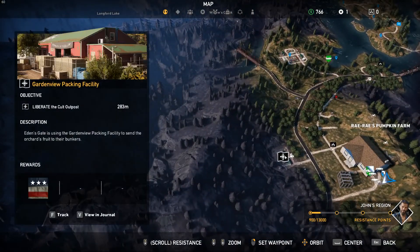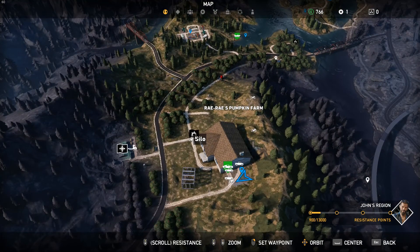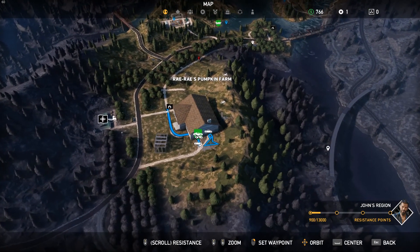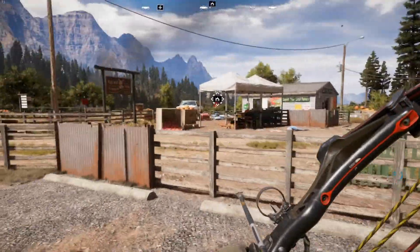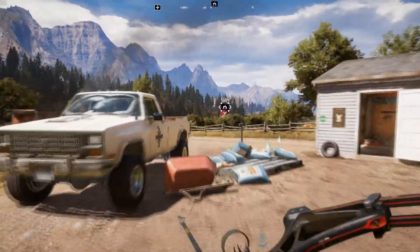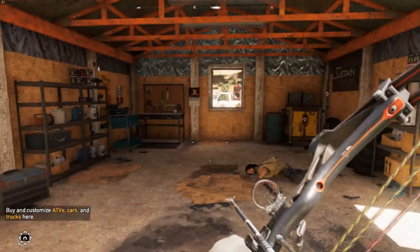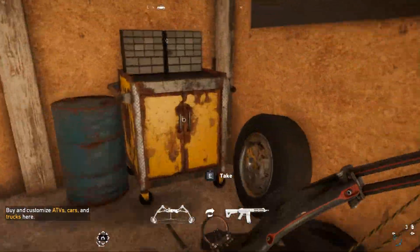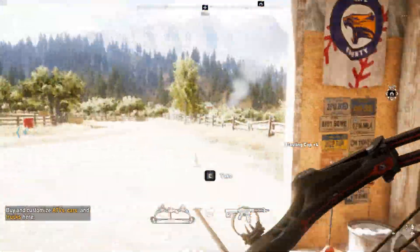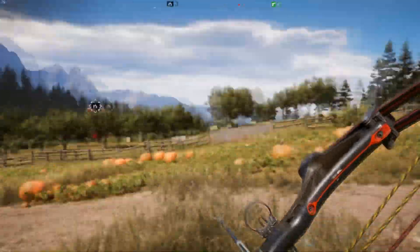Alright, so we got Ray Ray's Pumpkin Farm. We could go to the Garden View Packing Facility and liberate it - yeah, that seems like a good thing to do. We could also take this thing out. Let's also get out of here - they seem to come here every few minutes. We could buy some cars here if we wanted. Scarecrows are kind of scary.